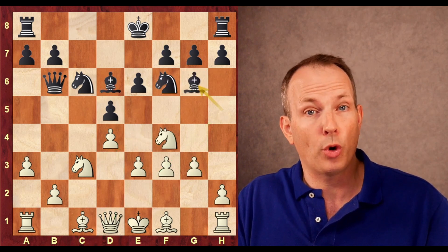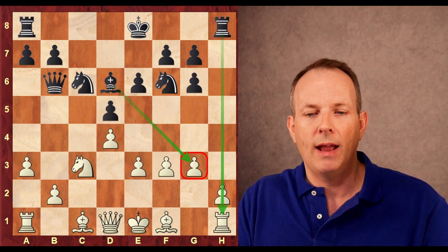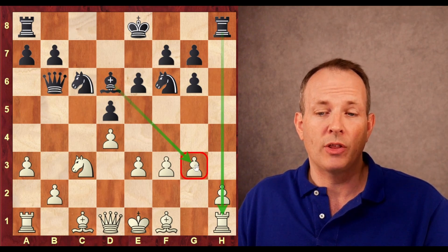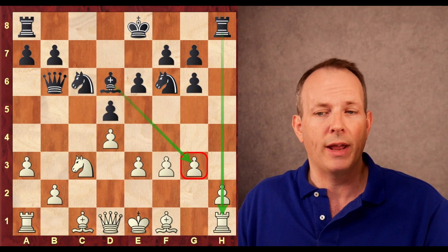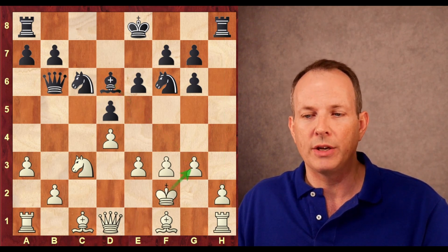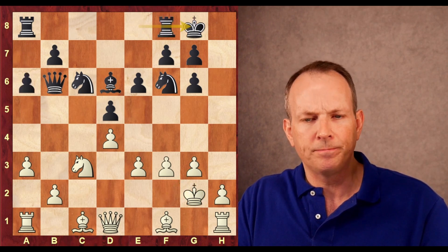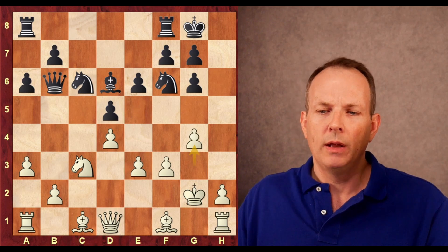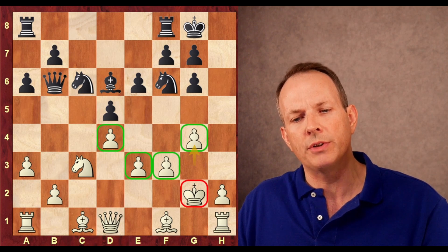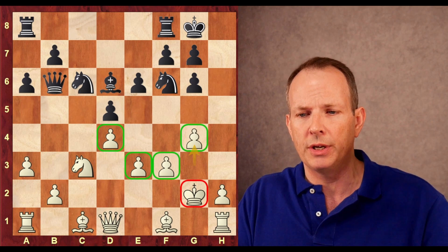Instead he plays the more human move, bishop to g6, allowing the bishop to be exchanged — knight takes. At this moment he's threatening bishop takes g3 with check, and the pawn wouldn't be able to recapture because the rook on h1 would hang. So he has to play king to f2. Carlsen defends that g3 pawn. a6, king to g2, and now castling — g4. This is a risky decision from Carlsen to advance these pawns in front of his king on g2.